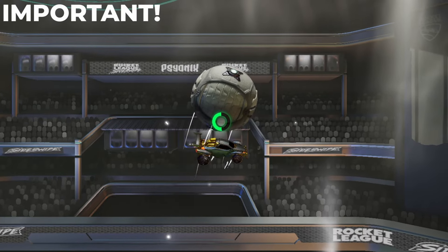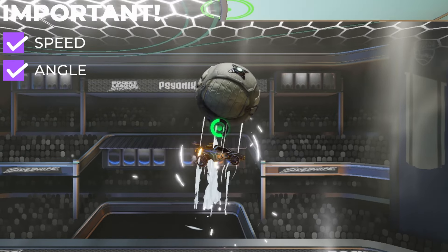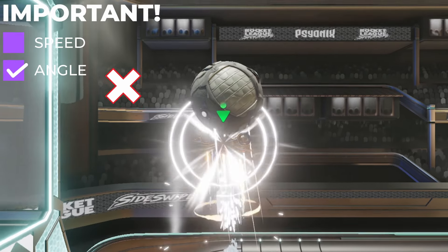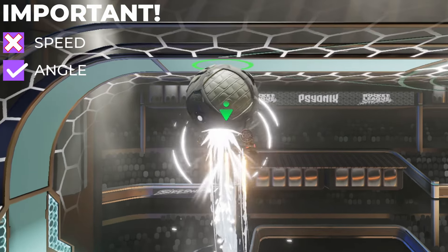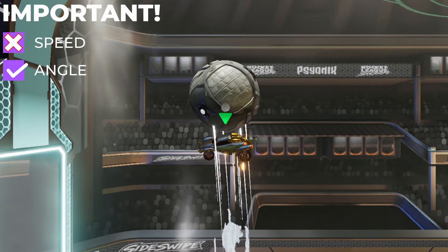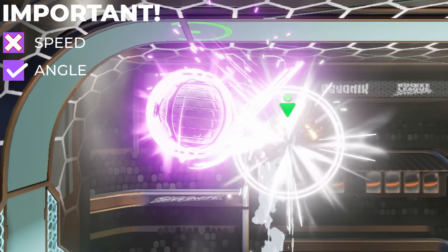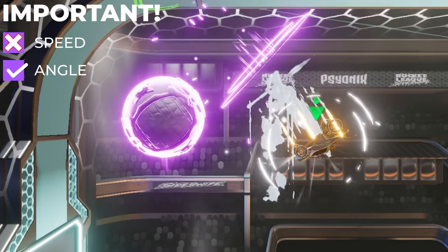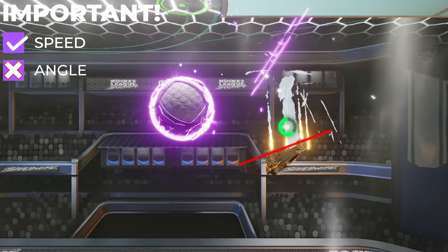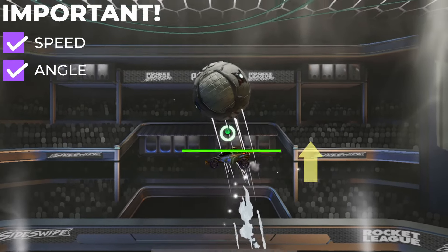By far the two most important elements of this move are your car's speed and your car's angle when it makes contact with the ball. If you want the ball to stay in about the same place after the purple reset and not go flying off to the side, make sure your speed is not too fast — if it is, your car gets pushed off to the side, resulting in your purple shot pushing the ball out. And if your angle is not perfectly horizontal, the same thing happens. So make sure you're horizontal and not moving up too fast.